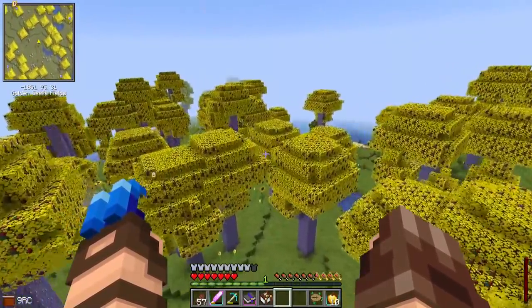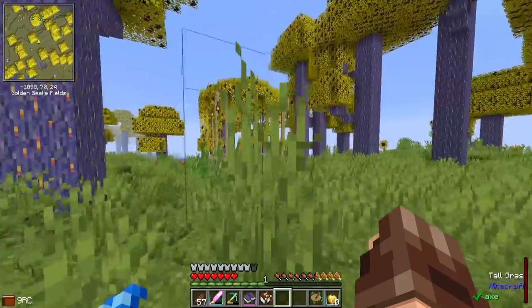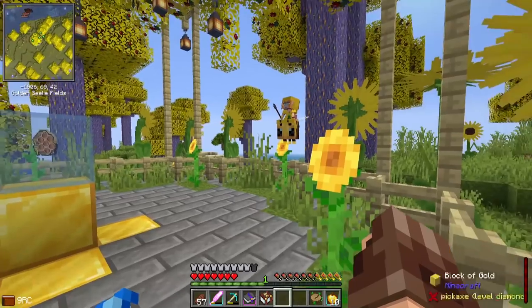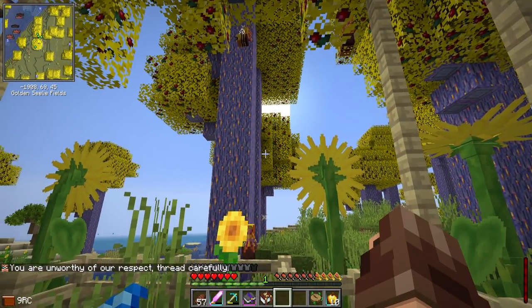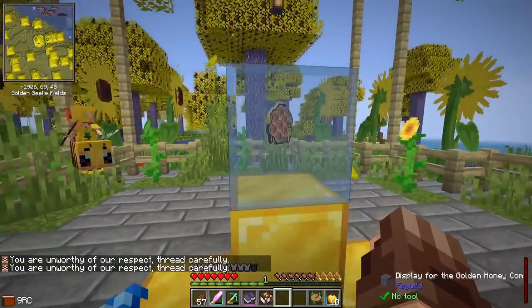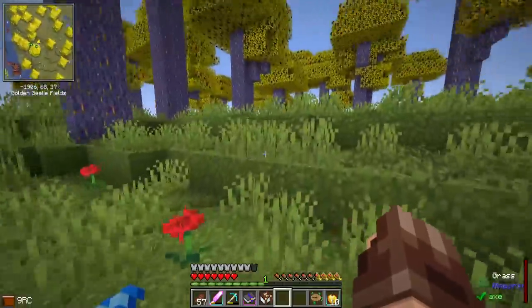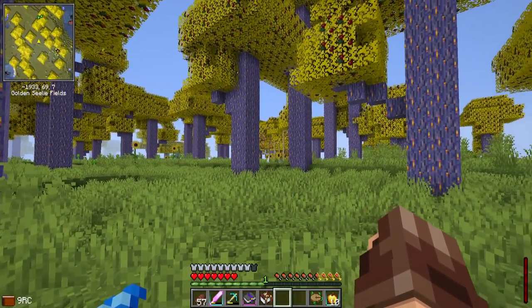My marker here is bringing me into one of these Feywild biomes. We're going to turn that off and approach gently this group of B-knights. This is something that I came across while I was out here. There is gold if you want to mine it up, but I have no idea if they're going to be attacking me or not. Hello. 'You are unworthy of our respect. Tread carefully.' Okay, I will tread carefully. But there's this sacred honeycomb — if I take this, will you guys... Yes, you will attack me. Okay, let's continue on. We need to get out of here. I don't want to get attacked by B-knights.